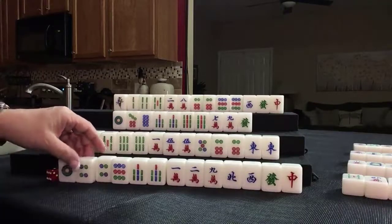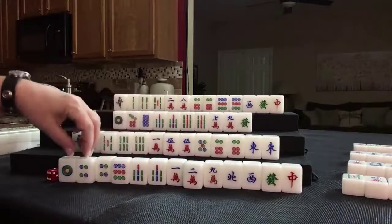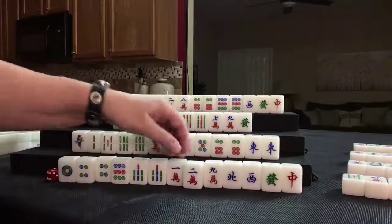I don't think lesser honors and knitted tiles would be good here — we don't have the right tiles. 1, 4, 7; 2, 5, 8; 3, 6, 9; 2, 5, 8; 1, 4, 7; 7. Yeah, it doesn't work.